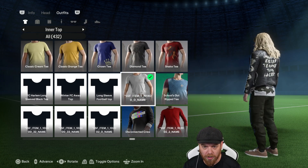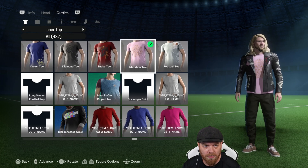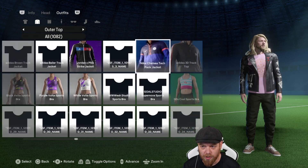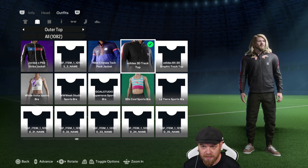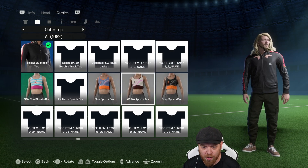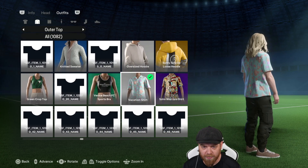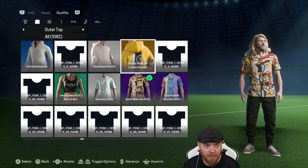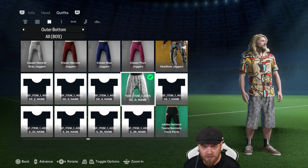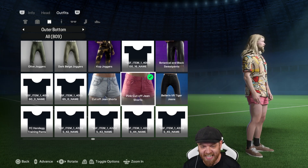Not everything works, and I'll probably steer away from that leather jacket for now. With some jackets, his chest and arms come through the model, so it's not perfect. But there's some really fresh-looking options in there. For bottoms, there are 809 options and you can find some crazy shorts in there too.